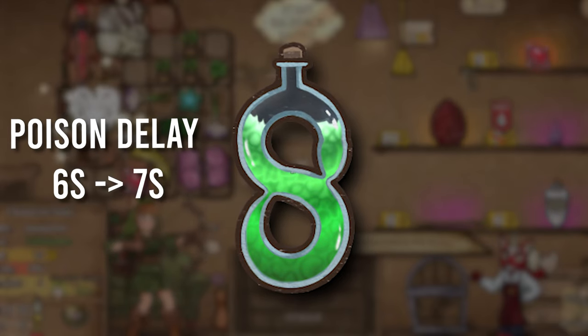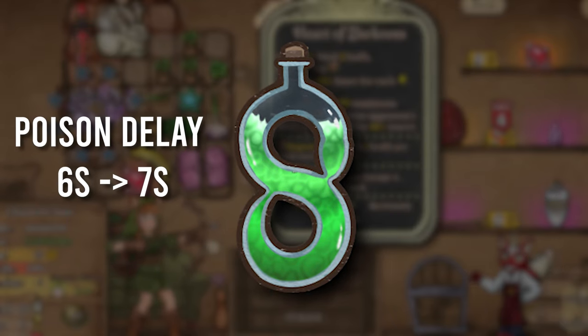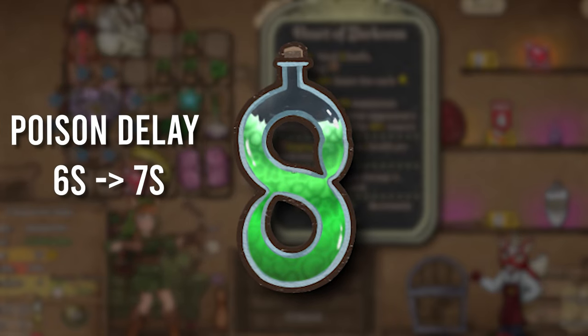The Strong Poison Flask got a nerf, its delay going from 6 seconds to 7 seconds. This is probably to combat the Poison Bomb build, which I think is very needed because those builds are insanely strong.